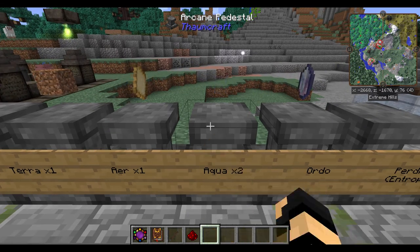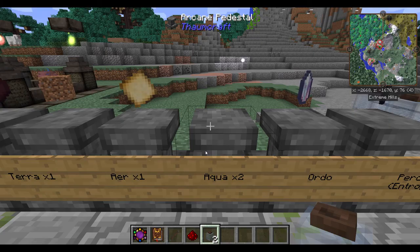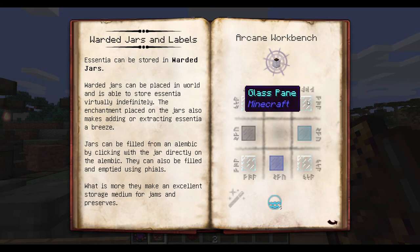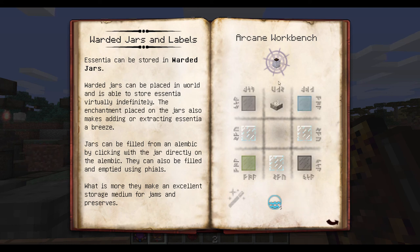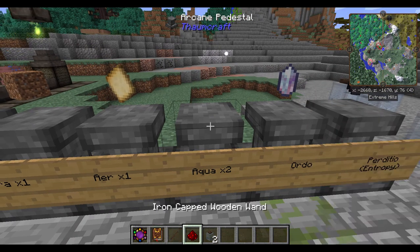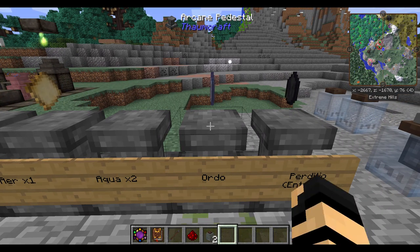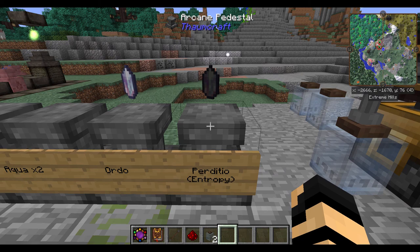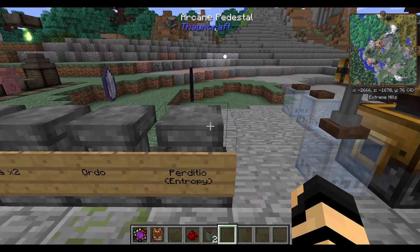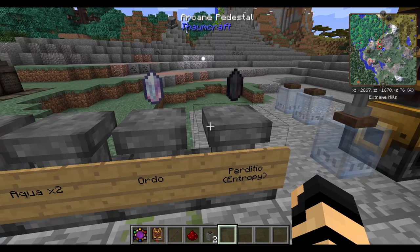Aqua, you can get from warded jars. The warded jar recipe is a Thaumcraft-created recipe—once you unlock it, you take some glass panes, five aqua from a wand, and an arcane workbench with a slab, and you'll get yourself a warded jar. Toss one of these in and you'll get two aqua. As for Ordo and Perditio—also called Entropy once refined—there aren't singular recipes for those, but I'll show you how we can get around that shortly.